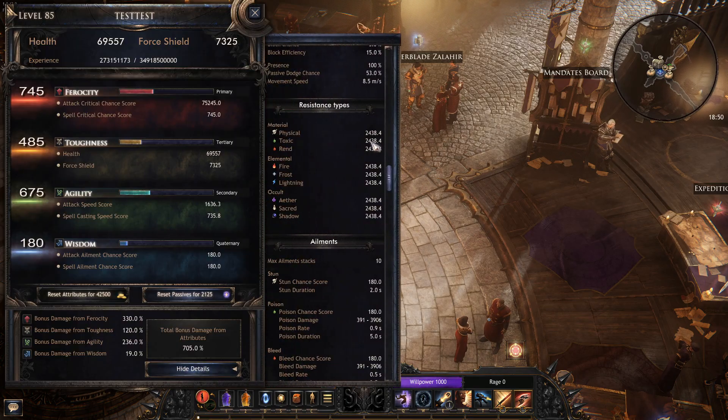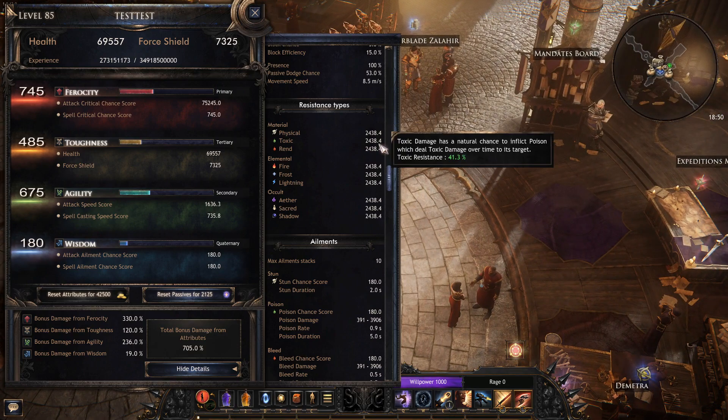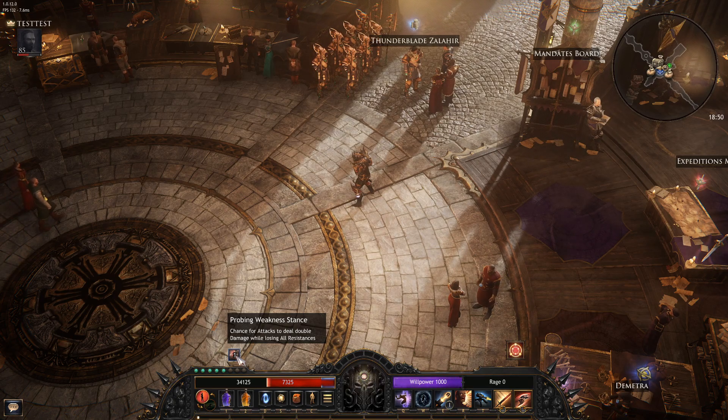This will reduce your all-res score, so you can see it goes up and down depending on the stance you're in. And the damage — it says 'chance for attacks to deal double damage,' but it is not only attacks; it is attacks, spells, any damage really. So it is an incredibly good node to get if you're aiming for damage.